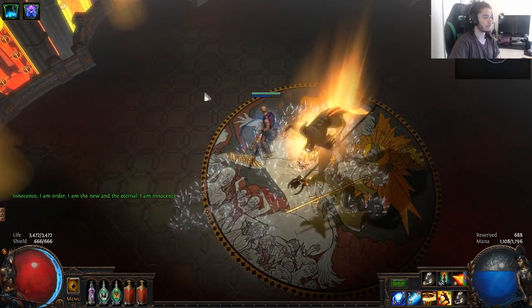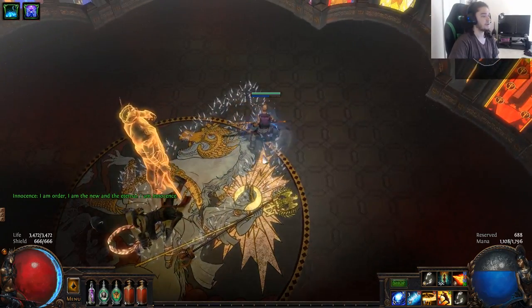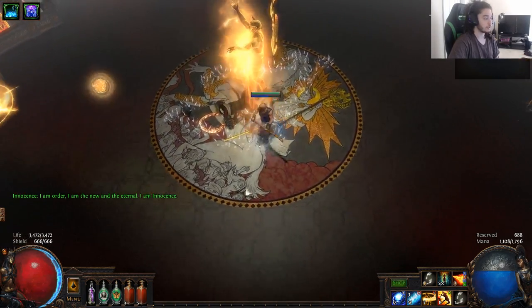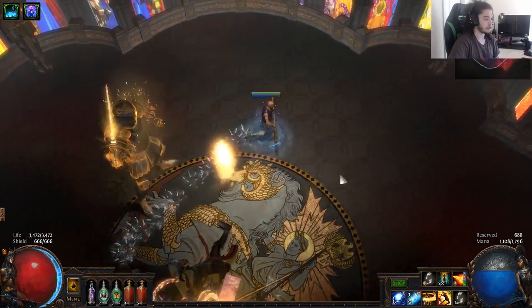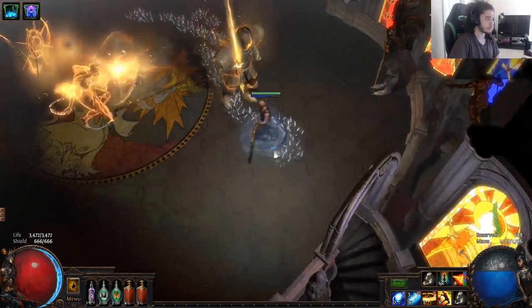I'm actually going to push him to second phase because first phase there's really nothing scary about him. So the second phase is kind of when the fight gets a little more intense because he'll be summoning more statues and using what we like to call 'PJ boom boom.' This is one attack where it aims at where you were standing originally and then beams down to hit you.